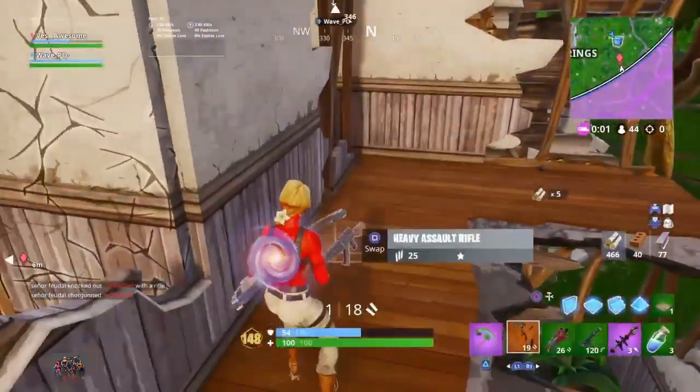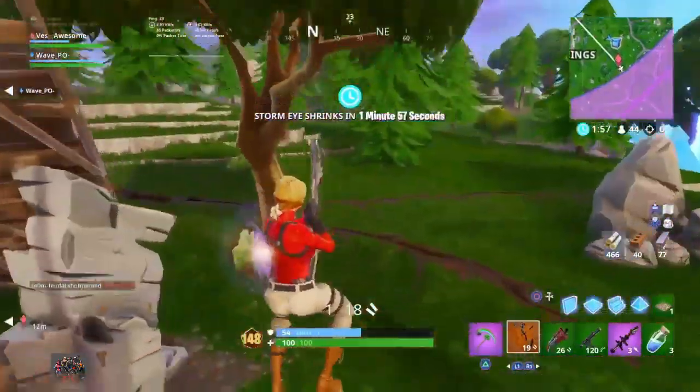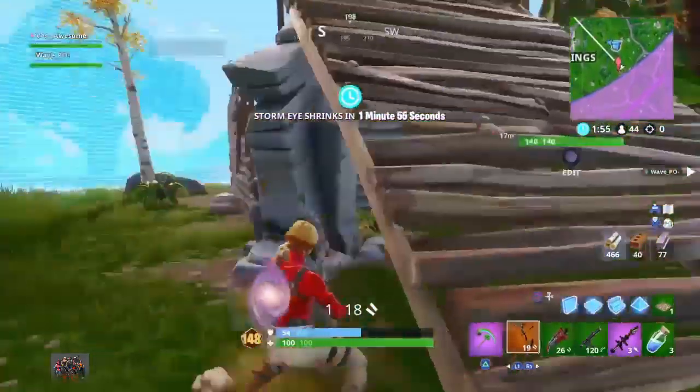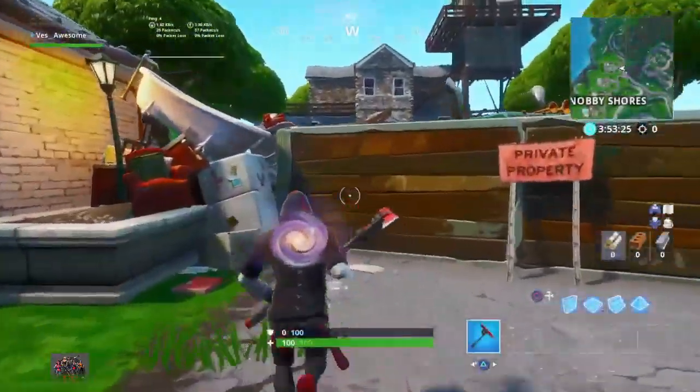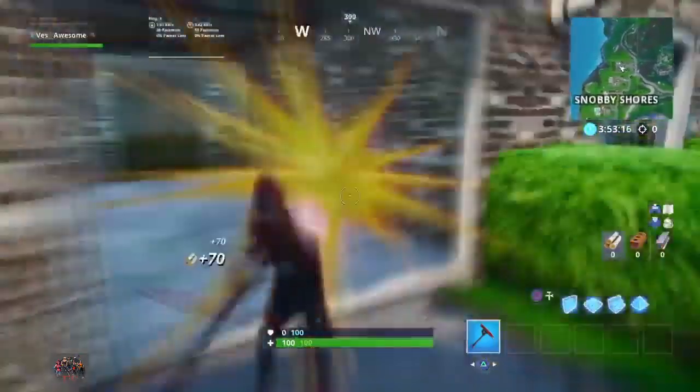The next thing is the house at Salty Shores. You know how the Vikings have been taking over all those houses? Well the last house at Salty Shores is being taken over. They're putting up a fight — you can see everything is barricaded — but they're losing because it's being taken over by the Vikings.